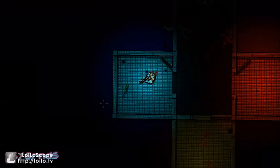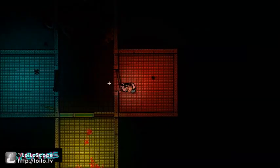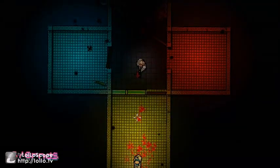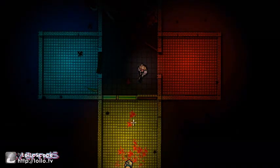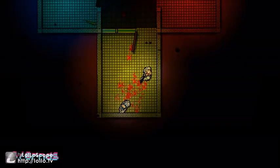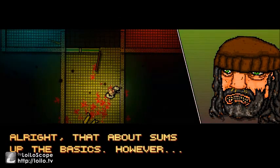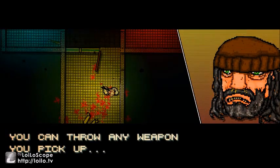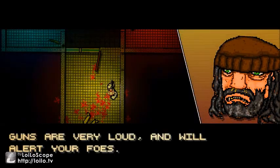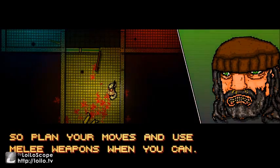So right mouse is throwing stuff too. I have six rounds. That about sums it up for basics. However, there's always more tricks to learn. You can throw any weapon you pick up by pressing your right mouse button. You can use doors to knock enemies over. Guns are very loud and will alert your foes, so plan your moves and use melee weapons when you can.